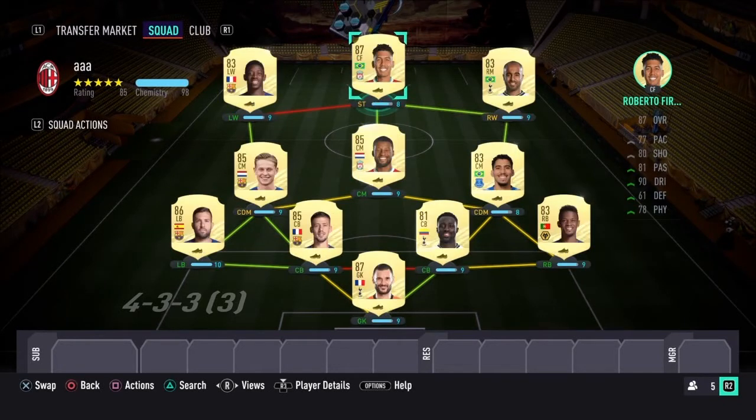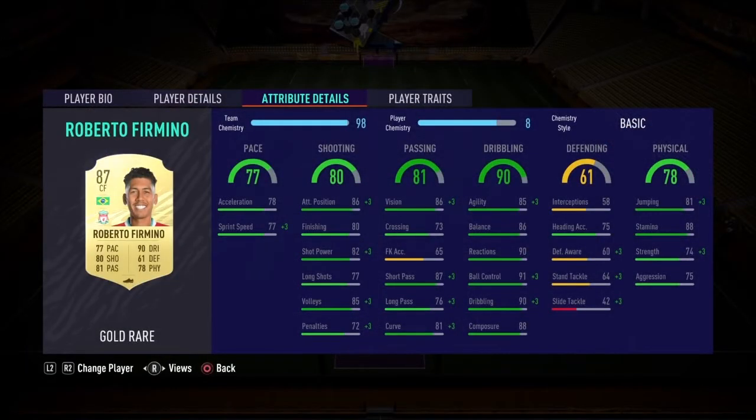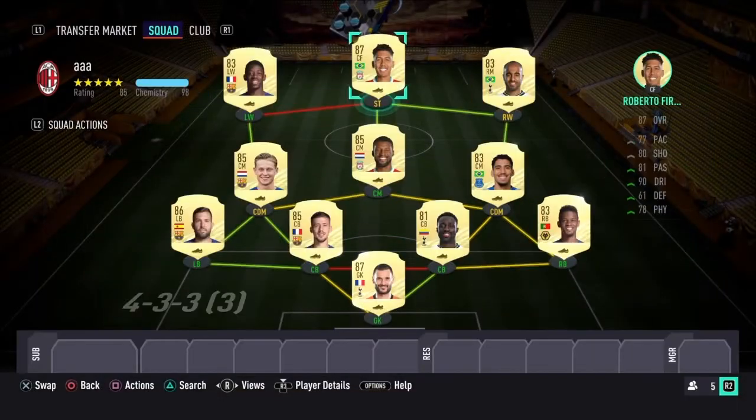Last player in the squad is Roberto Firmino. In the squad builder he's listed at striker, but we're changing the formation in-game. He's got 90 dribbling, 81 passing, 80 shooting, and 77 pace — a little slower, but we're using him as CAM, and as a CAM this 87-rated card is just perfect.